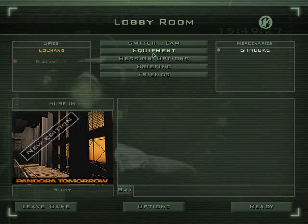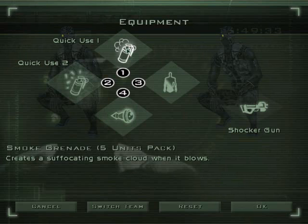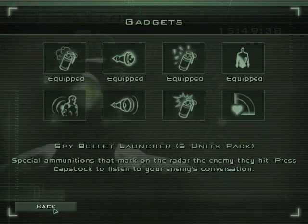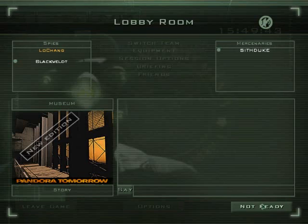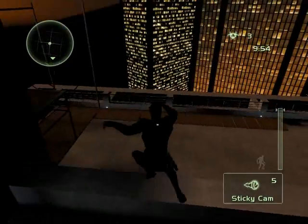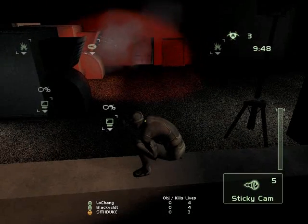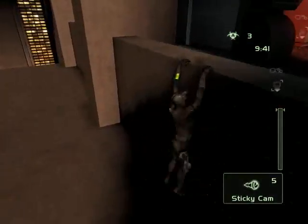Now we are going to be the spy. There's the same equipment you can pick: smoke, chaff, sticky cams and they have a whole list with explanations. We'll just start with smoke, chaff, camo, and sticky cam. A spy's objective is to neutralize all the objectives. You win automatically if you kill off all the mercs. Press F10 to see how many lives each person has — spies start with four, mercs start with three. It differs on each map but the defaults are what you want to stick with.